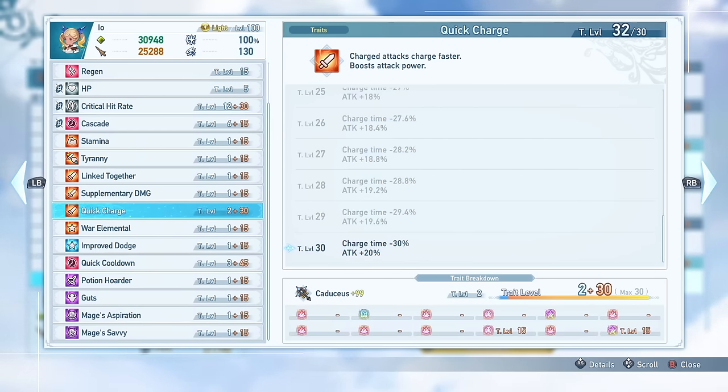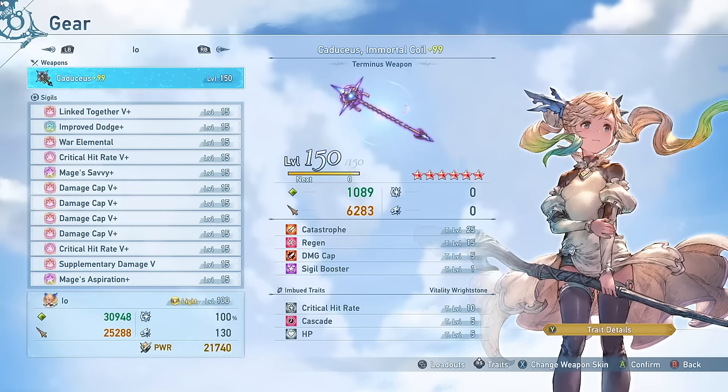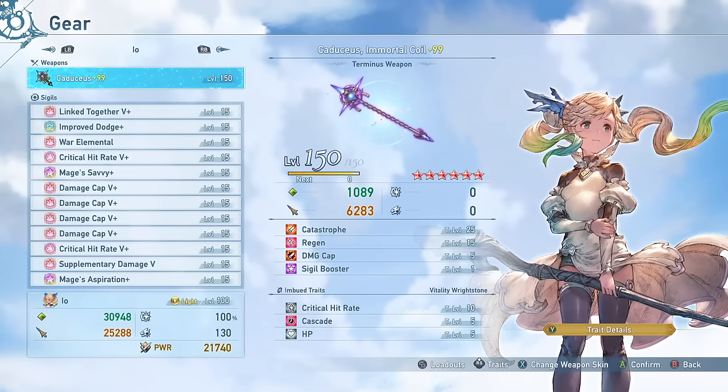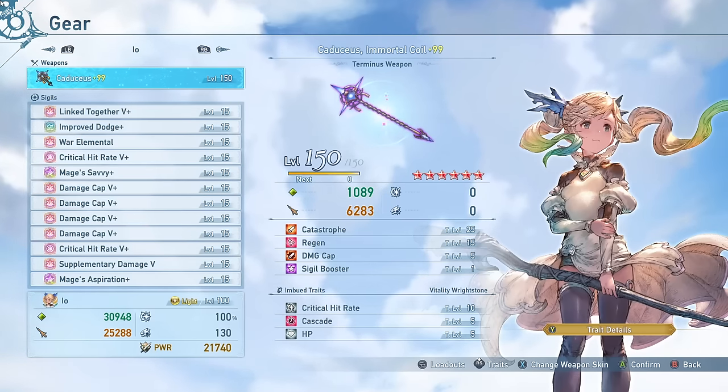The reason I have these on separate traits instead of just running the Awakening is because it gives me the ability to run an extra orange trait, since I'm able to include an orange trait on both of these, which normally would not be possible otherwise. The imbued traits are Critical Hit Rate 10 — letting me hit that 100% crit rate benchmark — and also Cascade level 5, which gives me the full value of Cascade, which I believe works properly most of the time on Io, so I'm able to get that full arc cooldown from that as well.